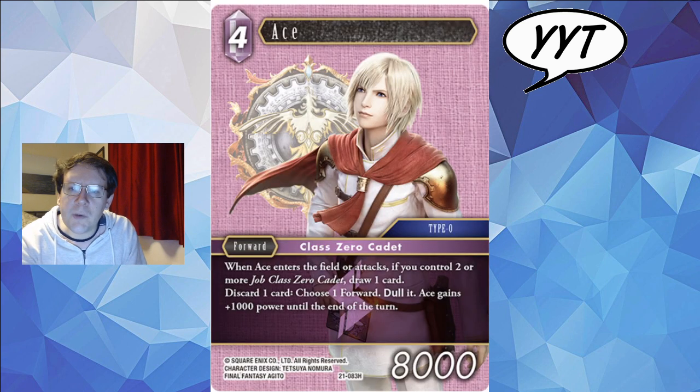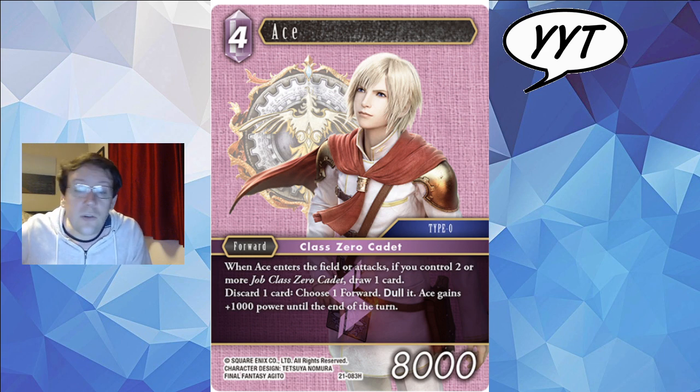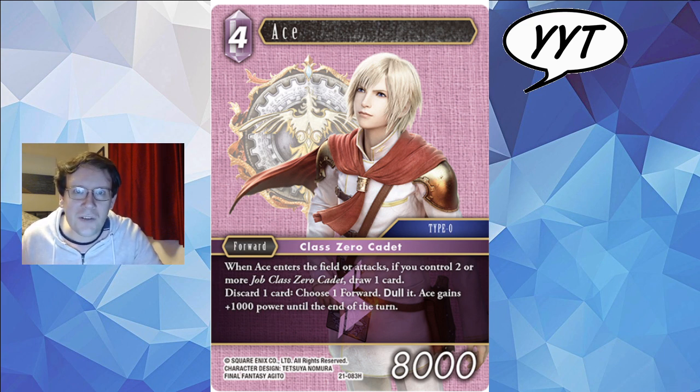Up next we've got Ace, who's just become aware of the fact that he's got a name bar above his head and is looking up at it. When Ace enters the field or attacks — usually a good sign, get some value right away and every turn — if you control two or more class zero cadets, trivially easy to do, draw a card. So you can basically read him as a 2 CP 8k that's going to deliver value over time. You can discard one card, any card at all, to choose one forward and dull it. Ace gains 1000 power till the end of the turn. Very, very flexible action ability.